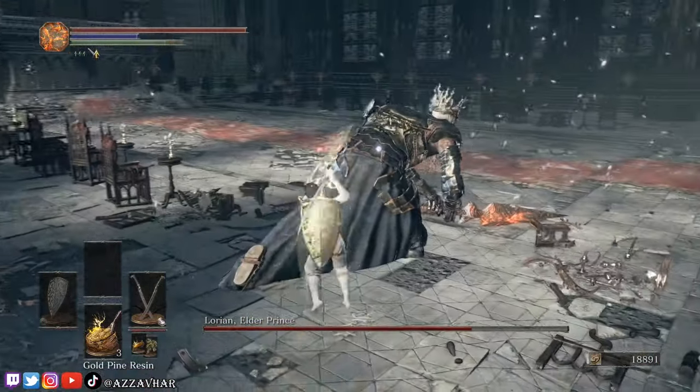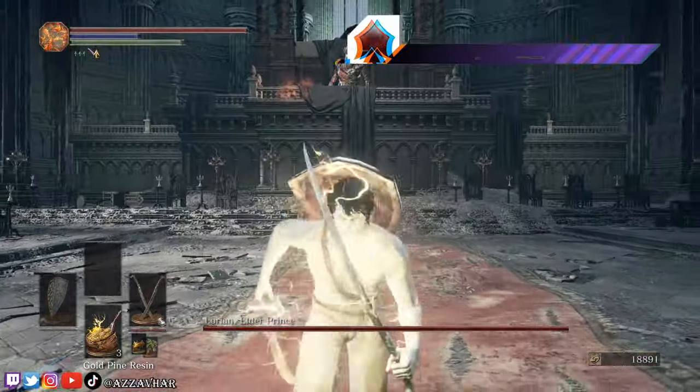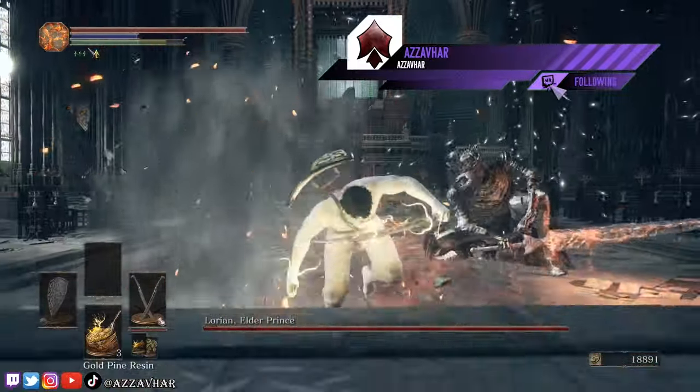What I'd also suggest doing is when his health starts getting low, try to pull him towards the entrance door. This is because we're going to use a technique in phase two that will make things a lot easier.